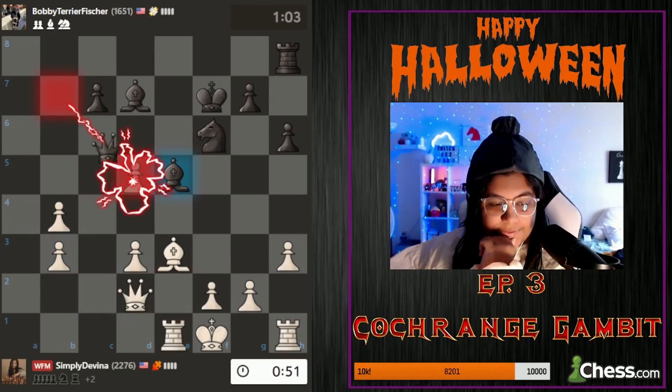So if you don't know what the Blackmar-Diemer is: I start off with d4, my favorite, d5, I go e4, and after d takes e4 I'm gonna go knight c3, and after knight f6 I'm gonna follow it up with another pawn gambit by playing f3. I've had the Blackmar-Diemer done against me but personally I've never played it. So d takes e4, then after here you're gonna play knight f6 and now here we are.